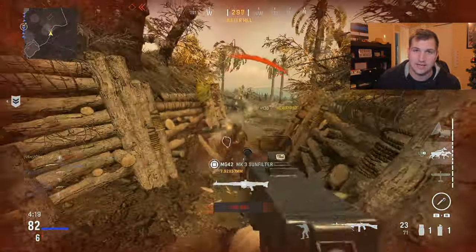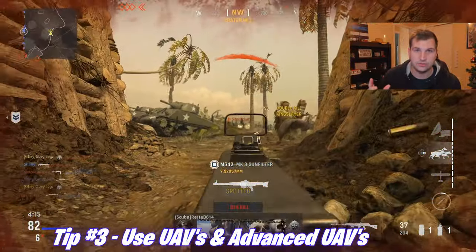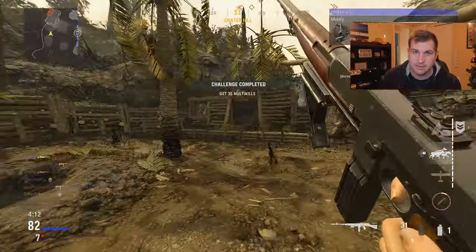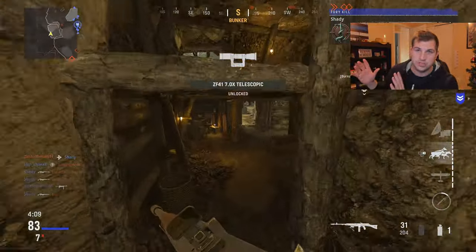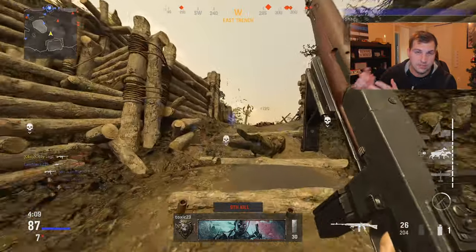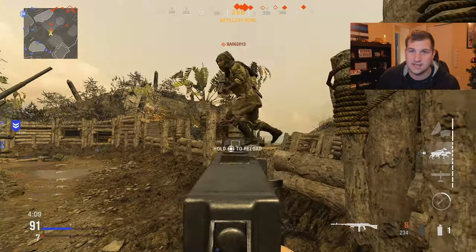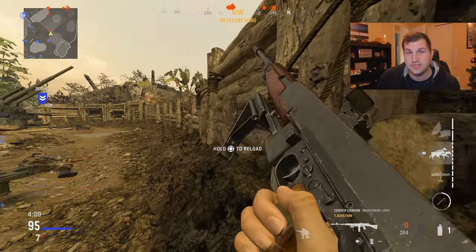Another tip is to use the UAV and Advanced UAV killstreaks. You don't really want to run any lethal killstreaks — I've used dogs in the past just to reset enemy spawns and push them back so I know where they'll spawn and prevent people from spawning behind me. But use UAVs and Advanced UAVs so enemies show up on the map, because there's really nothing else perk-wise that will help you get the V2 rocket as much.